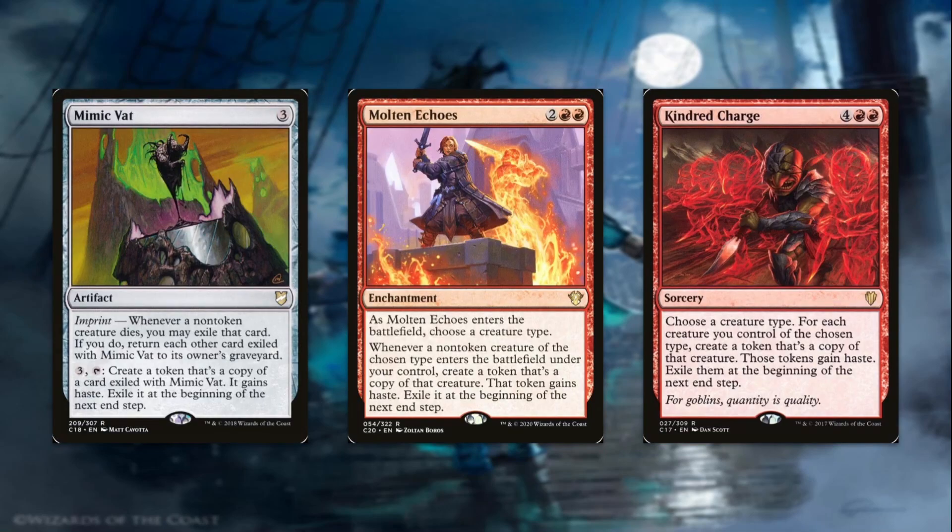We also have some other interesting things to do with Obeka. Anything that mentions the end step is going to go on the stack, so if we have to sacrifice or exile something at the end step, we can cancel the ability by ending our turn while the triggers are on the stack. Mimic Bat, for three mana, has imprint. Whenever a non-token creature dies, you may exile that card. If you do, return each other card exiled with Mimic Bat to its owner's graveyard, then pay three mana and tap it to create a token that's a copy of the exiled card — it gains haste, but exile it at the beginning of the next end step. This lets us clone basically whatever we want, whether it's one of our pirates or an opponent's good creature. We can just exile it under Mimic Bat and start creating copies, then end the turn to counter the sacrifice trigger and keep amassing whatever we're cloning.